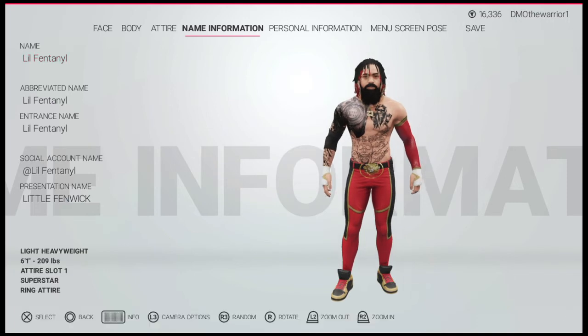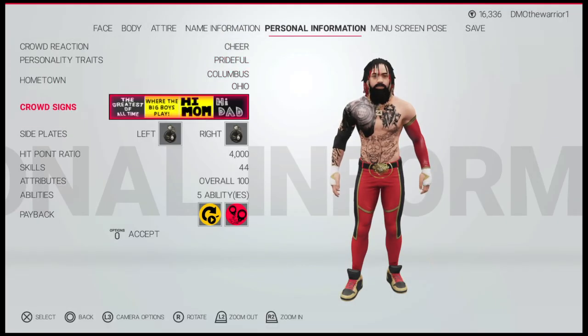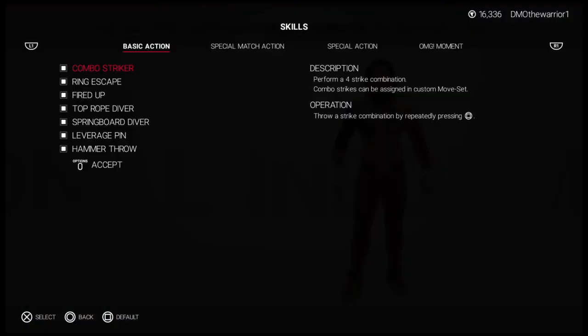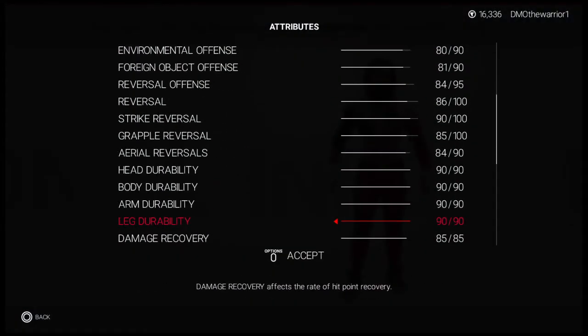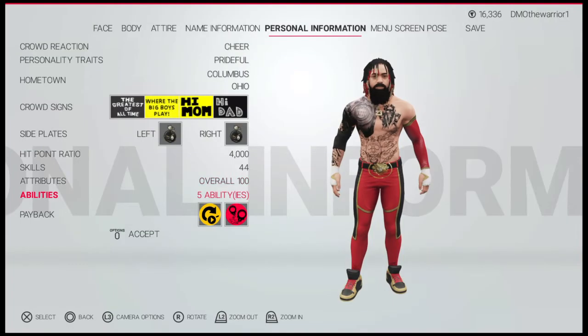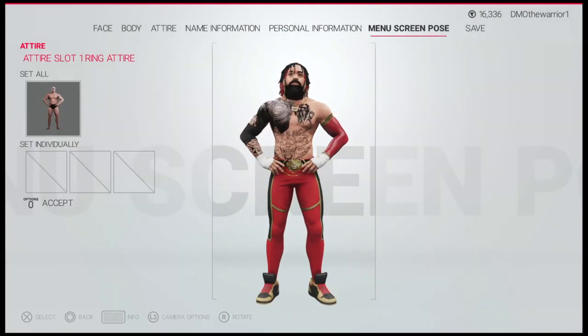Here's his name stuff, personal info, personality traits — I guess he doesn't have any — skills, attributes, abilities, and his menu screen pose.